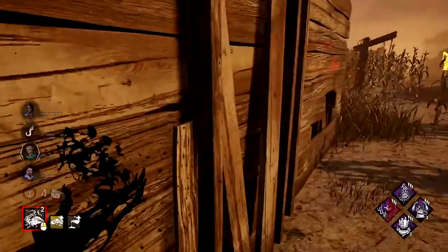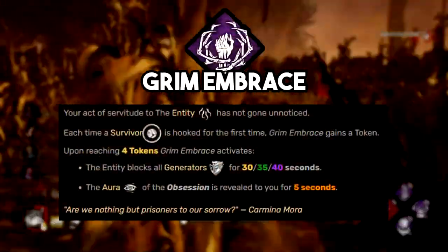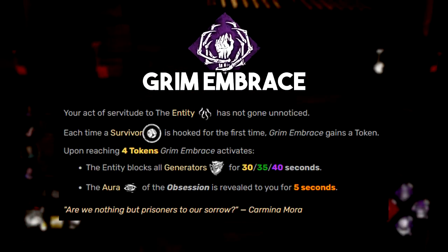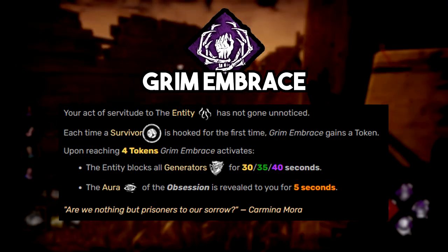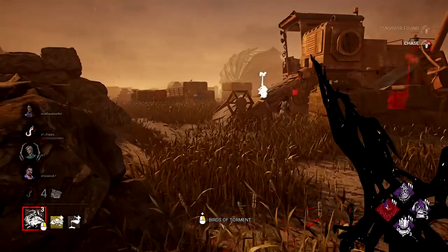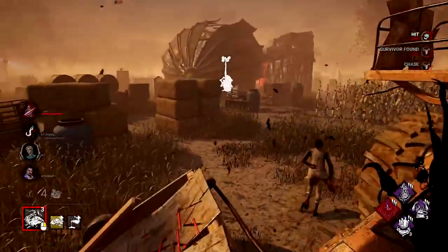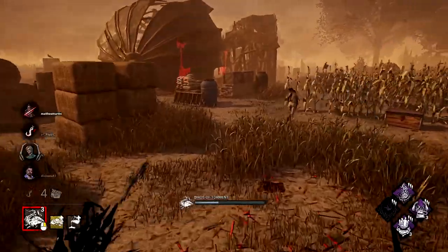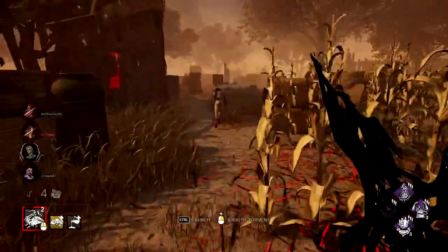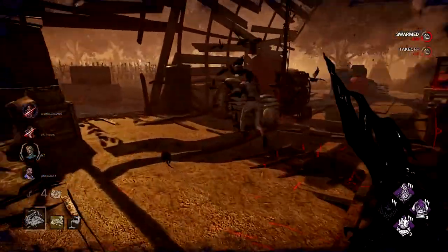The first of the Artist's three teachable perks is Grim Embrace. This perk makes it so that when you hook a survivor for the first time, you gain a token. When you reach four tokens, the entity will block all generators for 40 seconds, and the obsession's aura is revealed to you for five. I would say this perk is fairly average — it's okay when it works, but especially at high MMR, there are better perks to run. Still absolutely viable if you've got nothing else.